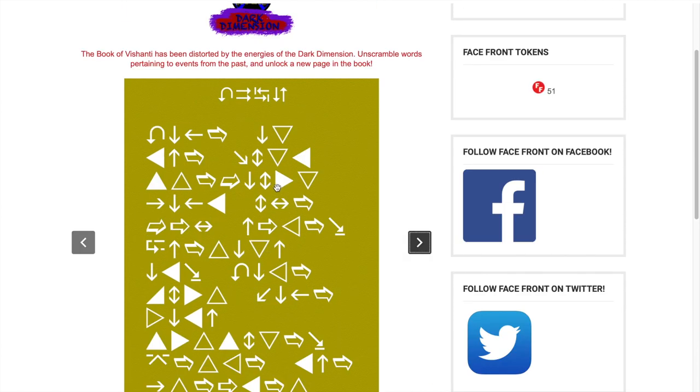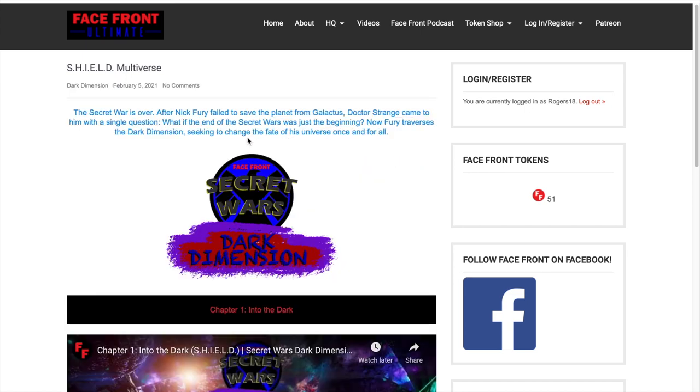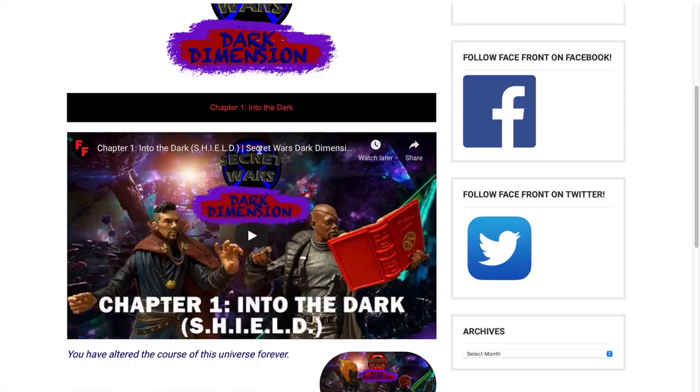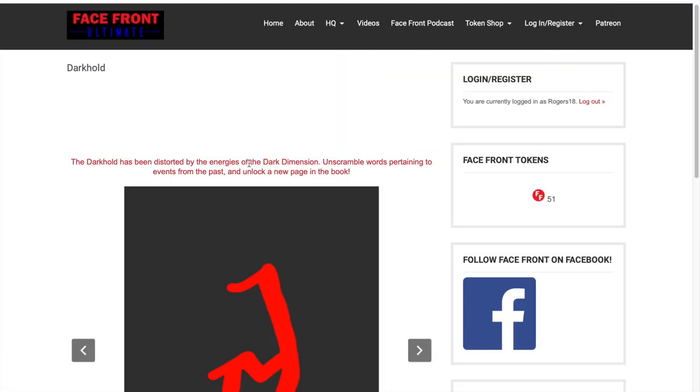Each month the decoded page will be replaced with a new scrambled page and you'll have a new page to decode. This will take you back to the Shield multiverse. Hydra also has a side quest as well — this one is called the Dark Hold, which is basically the book of evil, the antithesis of the Book of Shanty.